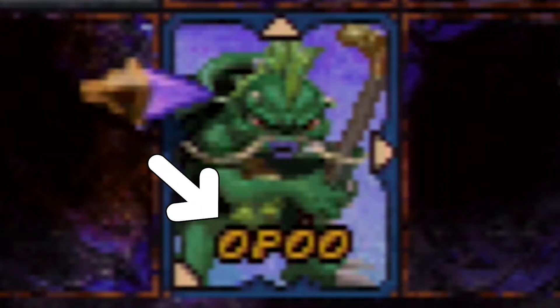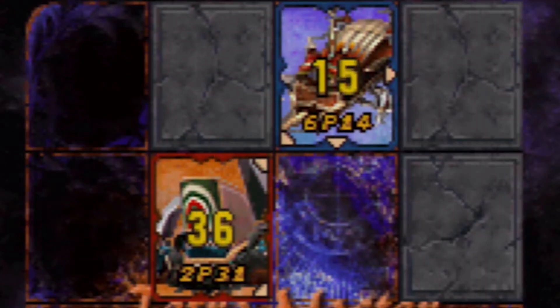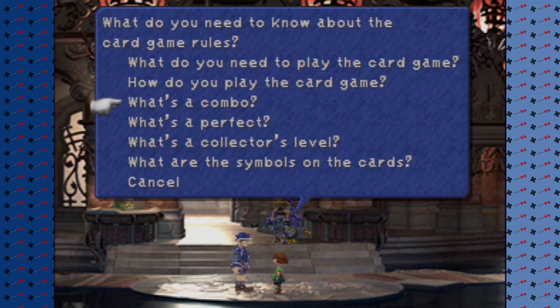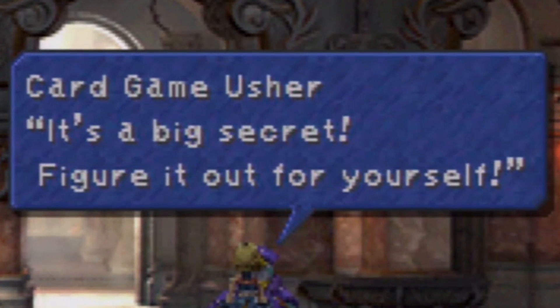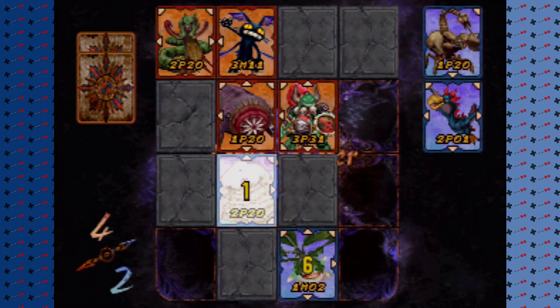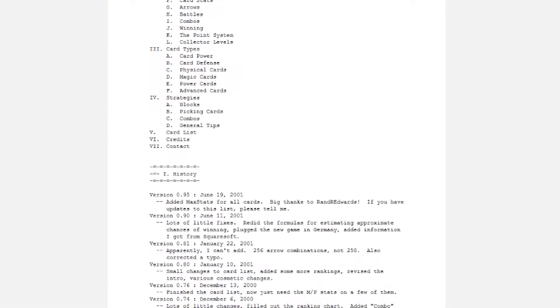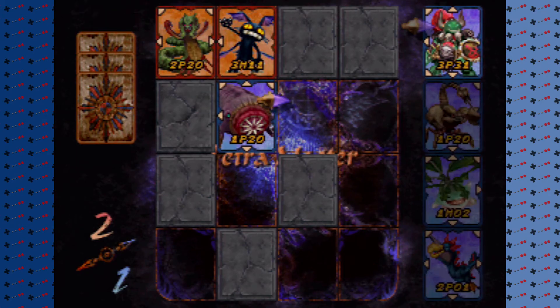Each card also has symbols on them, which many will assume is how one can calculate how one card can beat another. When you ask the game what those symbols mean, it says it's a big secret and you have to figure it out yourself. So I decided to do the only reasonable thing — I went to an online guide. I'm not sure how they expected anybody to figure this out by themselves.